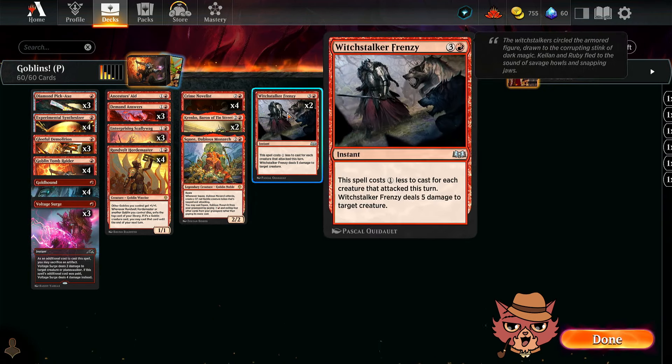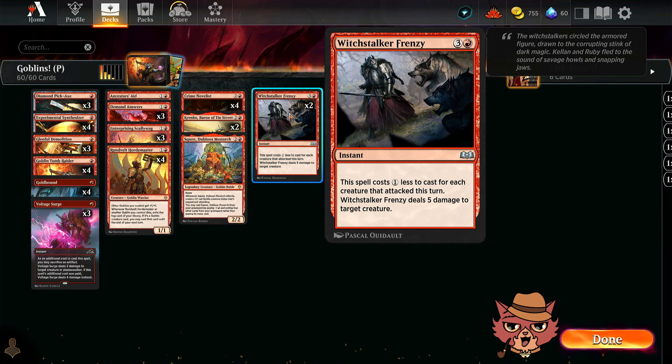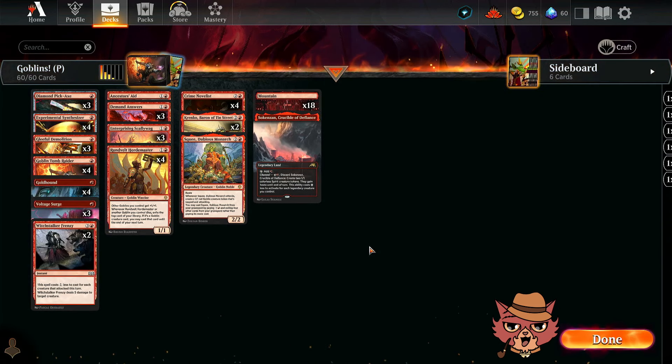I skipped a card on the top end: Witchstalker Frenzy, just as a way to pick up Sheoldred. We are trying to establish a board state of goblins, which means every now and then we're going to run into a brick wall the opponent sets up. A couple of Witchstalker Frenzies are probably going to go a long way, and in this build in particular I think it'll be pretty easy to get it down to just one mana.